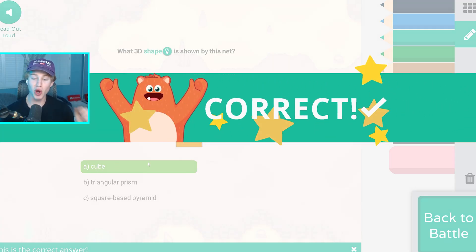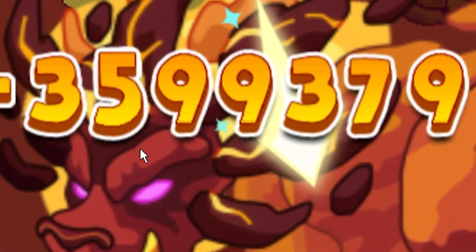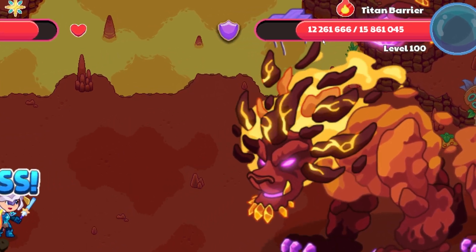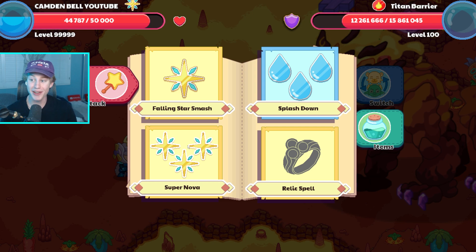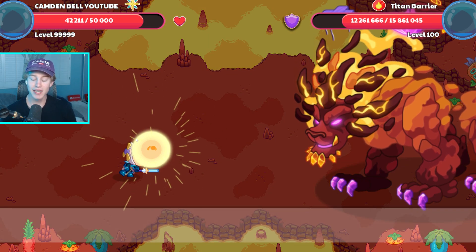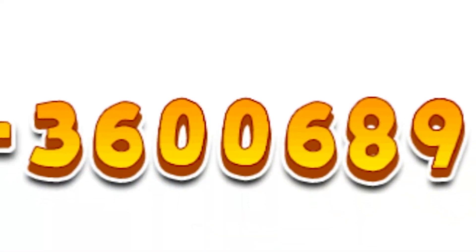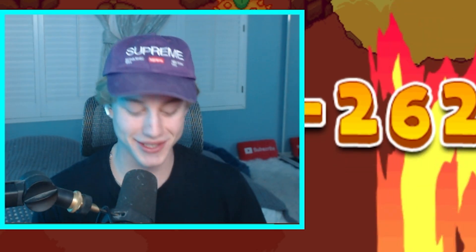As long as we get these questions correct we should destroy this Titan. We got the question correct — I don't even want to know how much damage I'm doing to this Titan barrier. Oh my god, 3.5 million damage! But look how much health this guy still has — he still has 12 million health left. Let's use Supernova just to see how much damage we can really do. With the Supernova spell: 3.6 million damage — this never gets old.